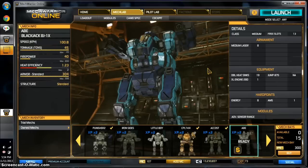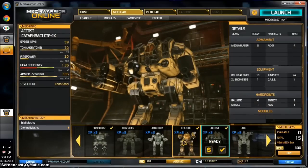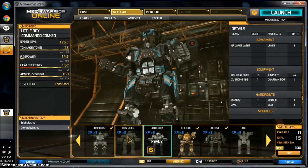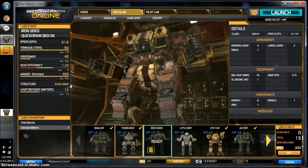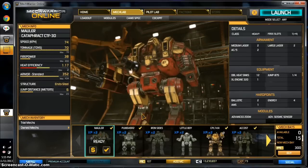This is a fun build by the way — it goes 100kph and has 8 medium lasers. XL255, XL300, XL195. I wish I could put the bigger engine in this Commando, but the Commando 2D with the ECM doesn't take the bigger engine, which I imagine is something they did to adjust how people play and get more people to play Commandos. XL340, and this should have an engine — XL320.